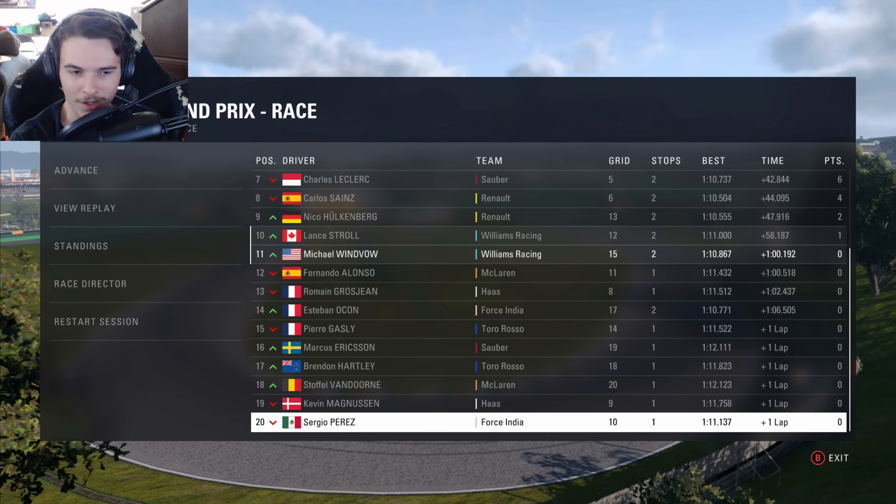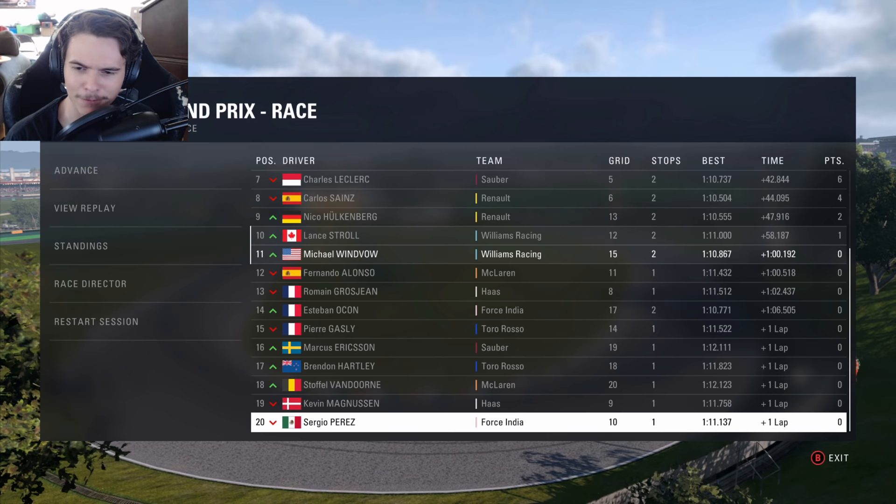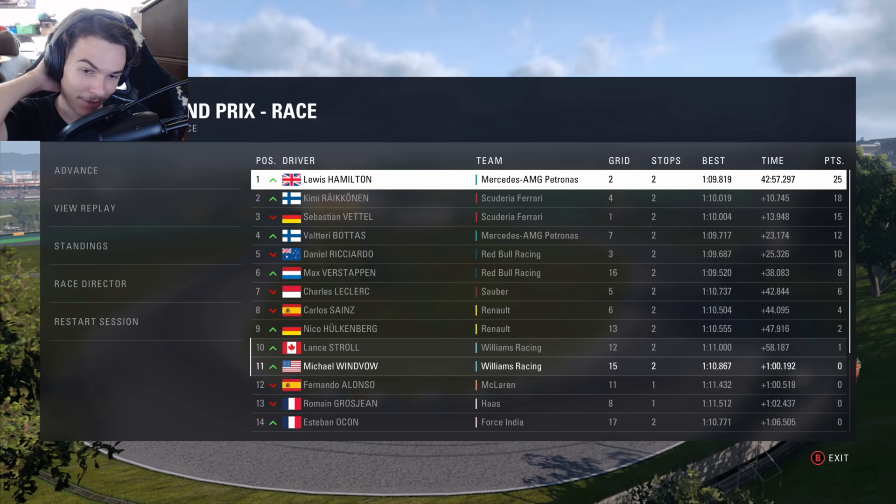Look at the rest of it — no DNFs, no real major issues. All the way down to Perez in last — we came up on him and he was really slow. I guess he had some kind of issue. Well, there you have it — not a bad run at all. We go into the finale at Abu Dhabi next race, so it ought to be fun. Good day today — great work out there. It's been a while since we got a good day. Did you struggle to get through all that traffic? Yeah, actually I kind of did sometimes.